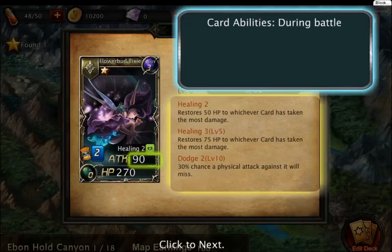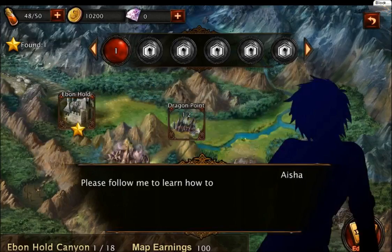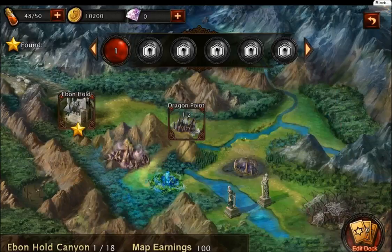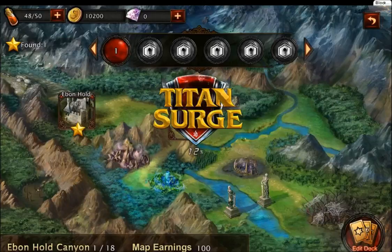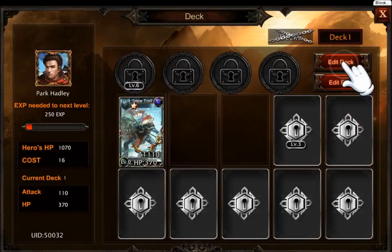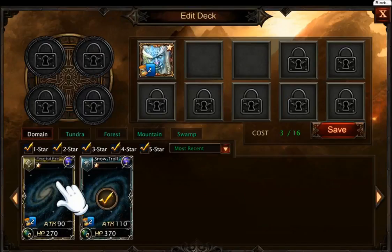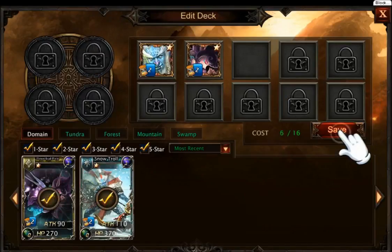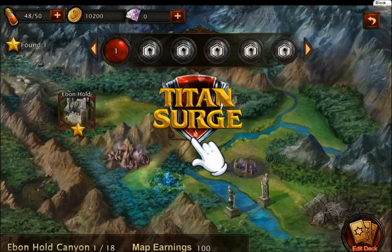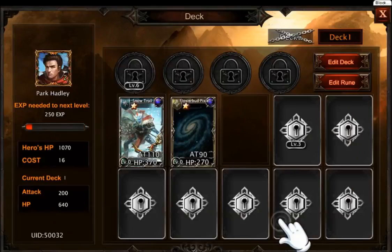Each card cost cannot exceed the cost of the player's hero. Card abilities — this is pretty much the damage here, I didn't read that well. Please follow me to learn how to edit your deck. Alright, here is the button — edit deck. Let me click on this, save, back. What the hell is this?